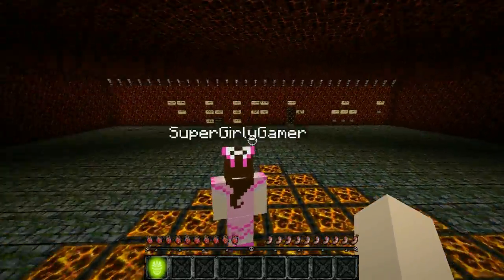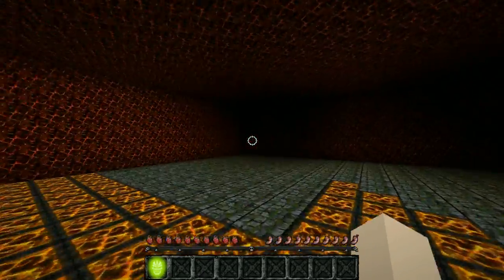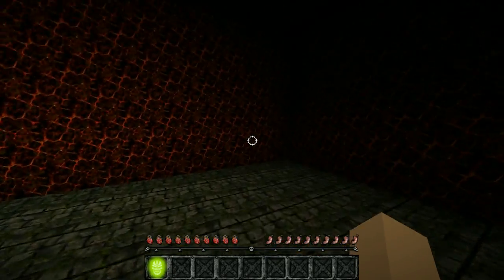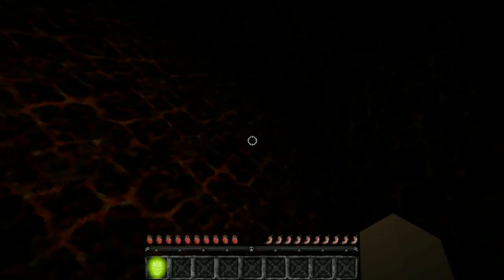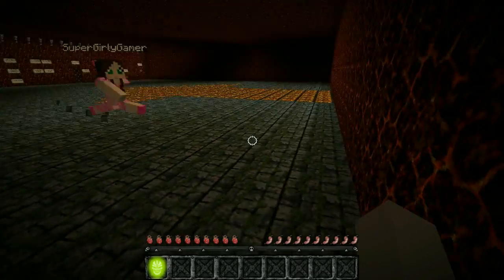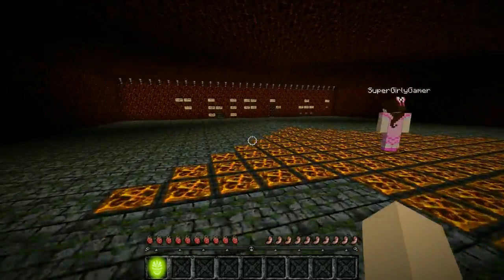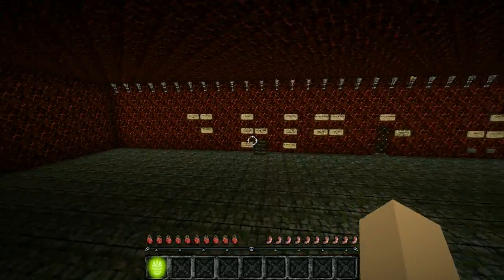I was like, man, if people can't figure out where to go I'll put an arrow, so they'll go over here and be like 'oh, this is where I need to go.' So they don't just stare at the wall. I built the entire map — did all the redstone, all the signs. I did this myself, Jen.